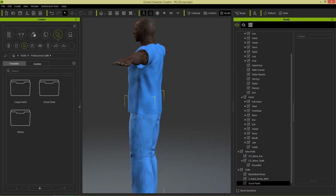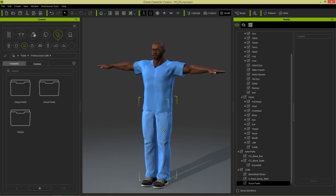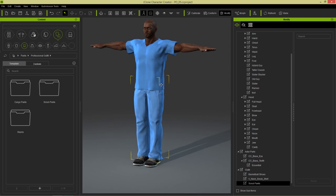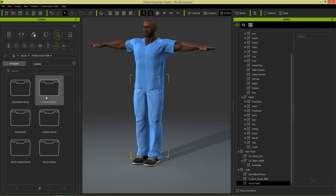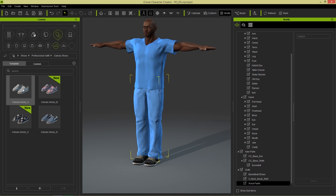So you can see we have medical uses as well — a lot of professional stuff like I mentioned. For shoes we can change his shoes to Professional Outfit shoes. We have these canvas shoes, which might be suitable for nurses in the hospital. There you go.